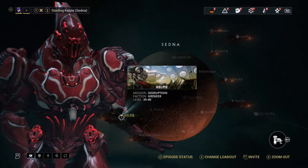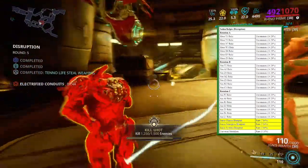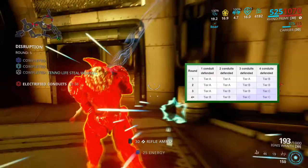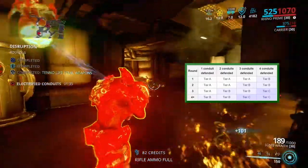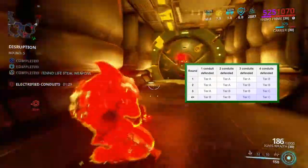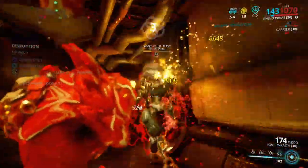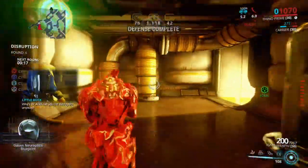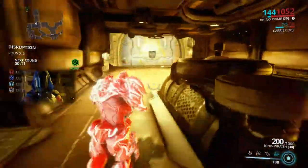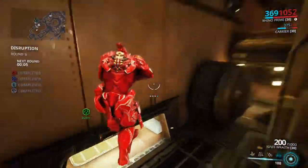In the update that brought Gauss, the mission was added to Kelpie on Sedna. That however is not the worst part. Gauss's parts all come from Rotation C of the rewards in this mission, meaning you can start to receive these rewards from round 3 onwards providing you secure all 4 conduits. Unlike most other missions in the game, these do not reset the reward tier after round 4. Once you reach round 4 and above you will always get a Rotation C reward if you successfully defend 3 conduits or more. In my attempt it took 6 rounds to finally get the Neuroptics to drop — and that was a lucky run, as I have stayed 7, 8 or even more rounds and had no part drop. This is not the easiest frame to get, but hopefully this won't put you off and will instead give you something to work towards, as it is worthwhile in the end.